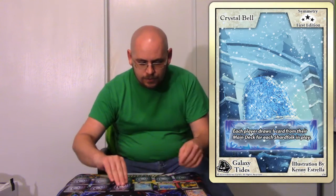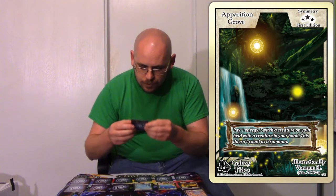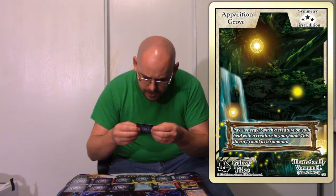Let's see — Crystal Bell, Symmetry. Rare Symmetry. Apparition Grove. That's a pretty good Symmetry. What does this do again? Pay? Why don't you switch a creature on your hand? Something to think about later.